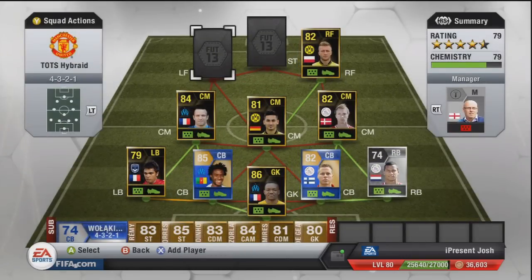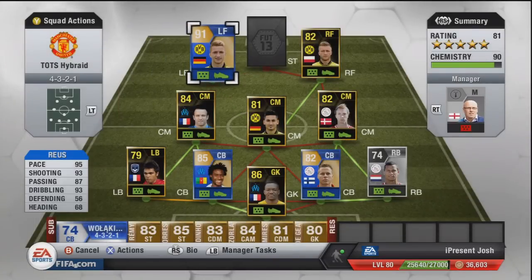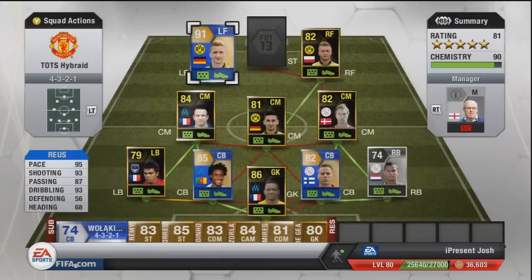The left forward is going to be Team of the Season Reus — lent to me by BeachHD, whose link is in the description. He is just a genuine god. 95 pace, 93 shooting, 87 passing, 93 dribbling — just look at those mental stats. Five foot eleven tall, four star weak foot, four star skill moves. He only scored one goal online but scored six to eight goals in friendlies and absolutely dominated. 1.036 million coins — expensive, but with those stats he should be.